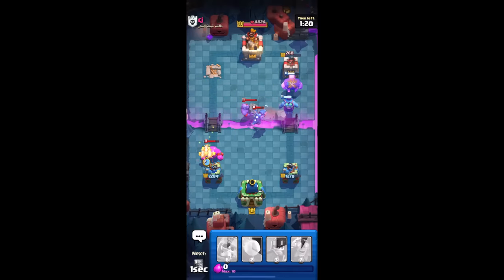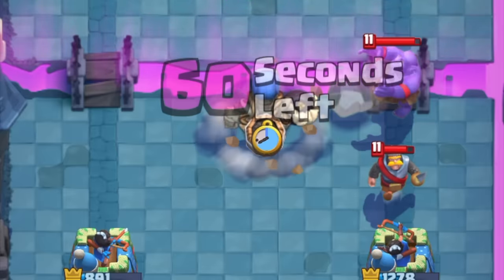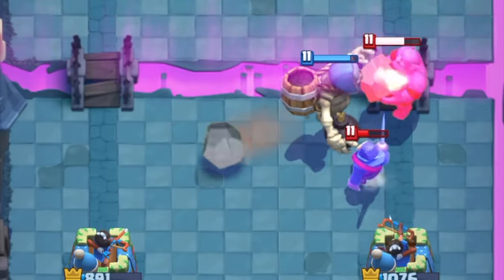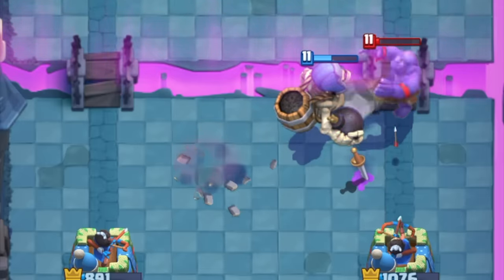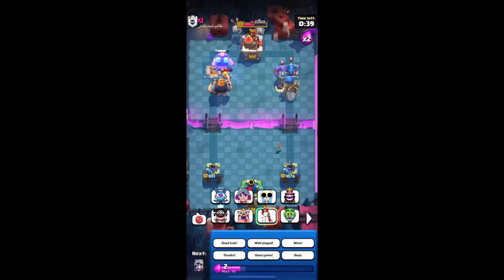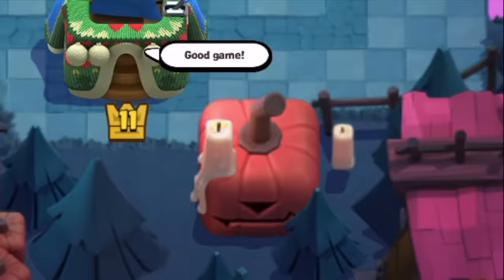The giant connected and somehow we're taking another tower! Finally our fifth giant gets some action! Giant skeletons clean up pretty nicely, which means we can go back on the offensive — one giant! Two giants! There's nothing he can do at this point, this dude's pretty much fucked. How am I three-crowning a guy with this deck? What a good game!